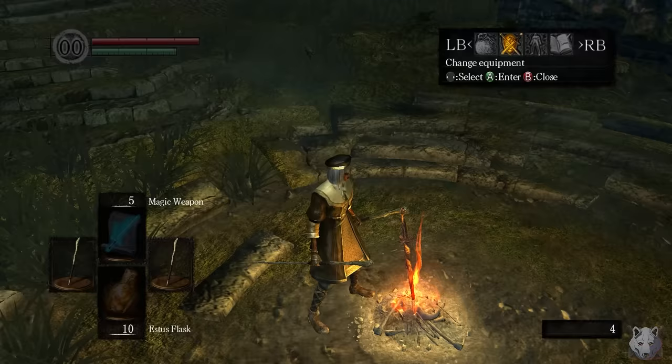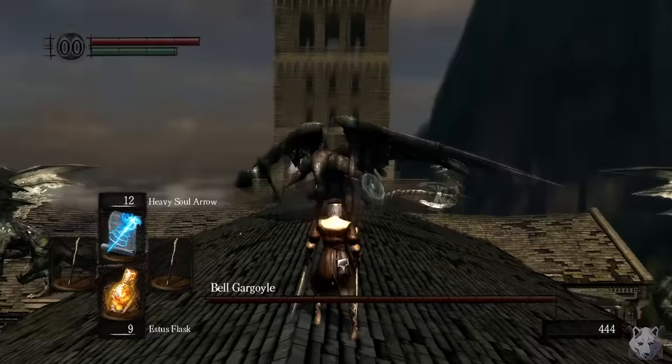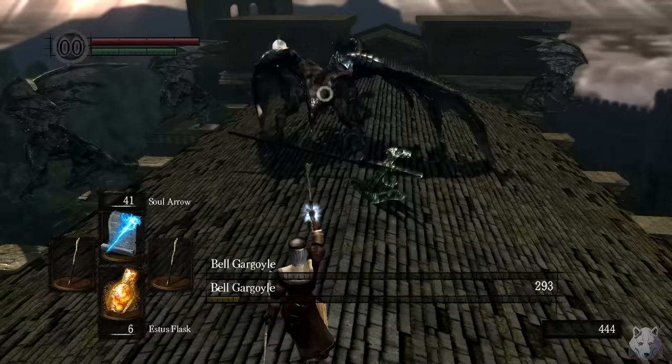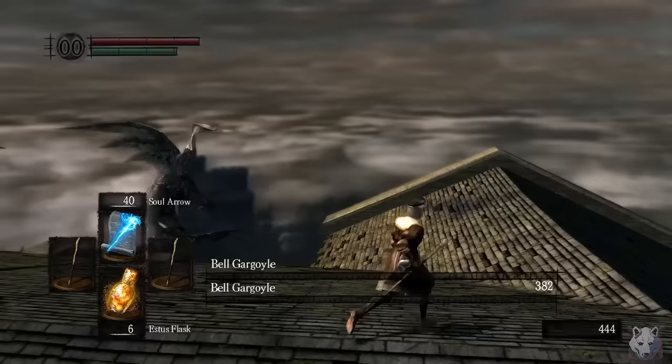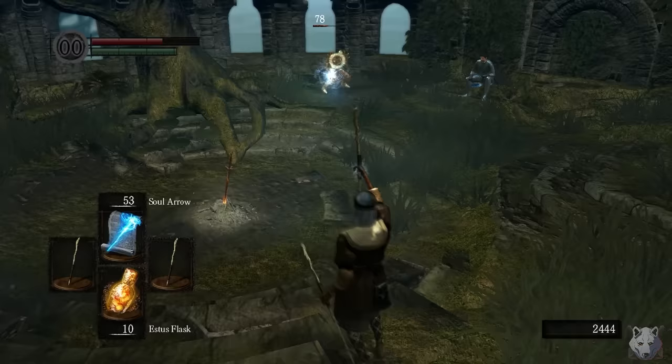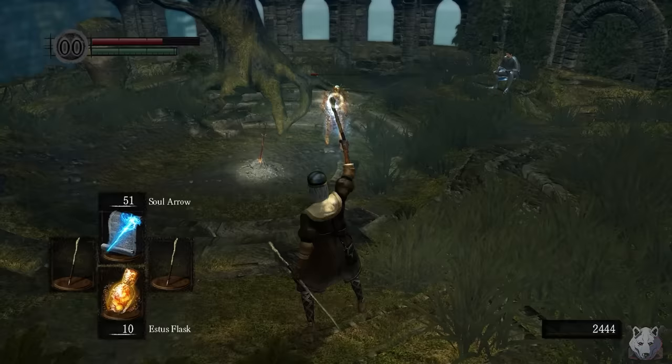Windows. Equipping a second staff just for the coolness factor, it's time to fight the gargoyles. We actually use quite a bit of our Soul Arrow casts to take on the hollows in the hallway, but it's not something I really need to worry about. A few Soul Arrows later and they go down, and we ring the first bell.